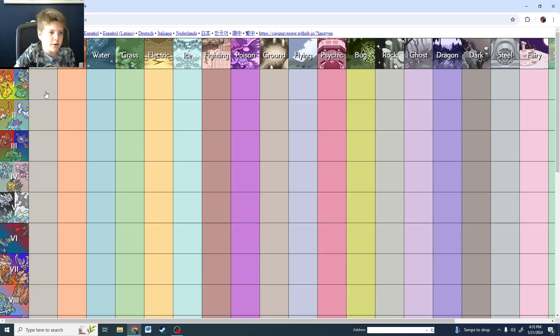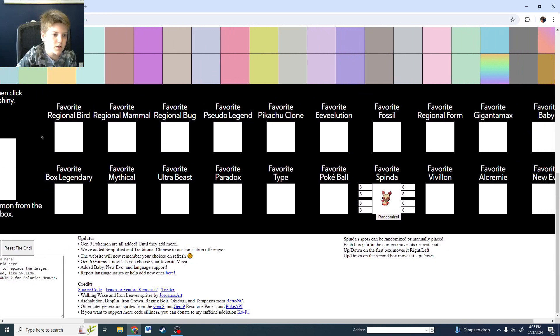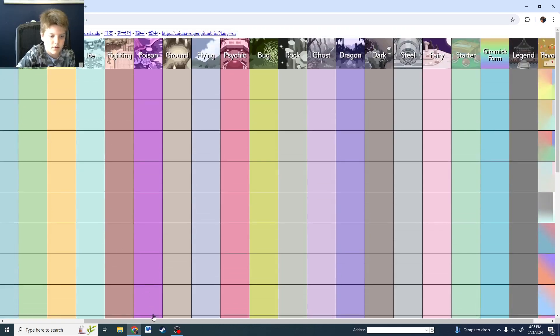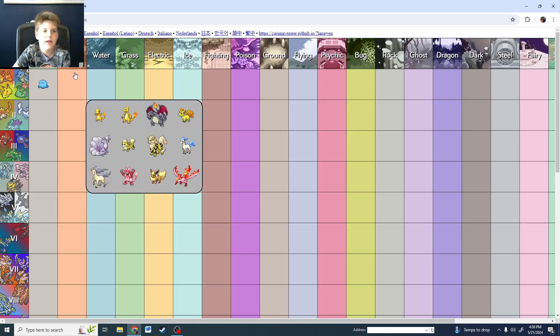Starting off with Normal type. I forgot to make them shiny — shiny charm. Despite Strollix being my all-time favorite Pokémon, it has a terrible shiny. All the others have pretty good shinies, they're all kind of greenish. Ditto has a great shiny, and Tauros has a great shiny too. But I think I'm going to go Ditto. I mean, it's Ditto!